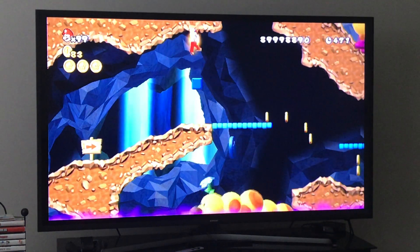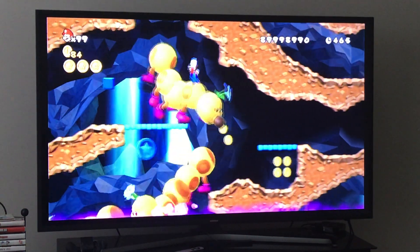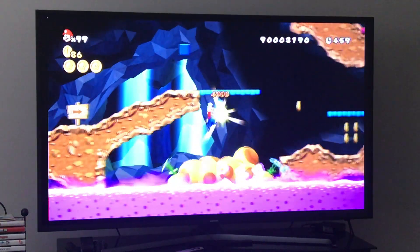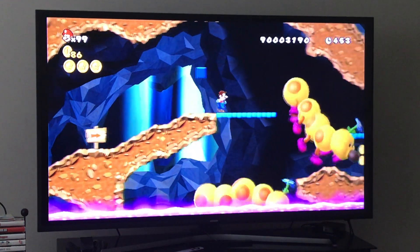Grab your power-up if you want, and then just wait until the wiggler is underneath you. Then do that — very simple. That's all you have to do to get that star coin.